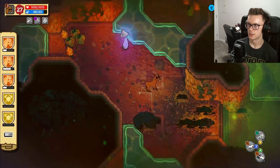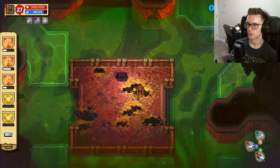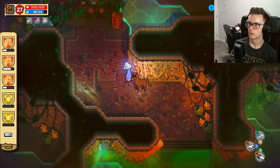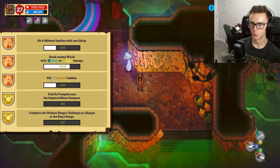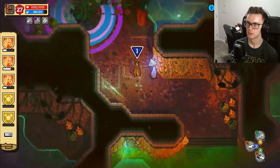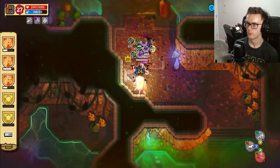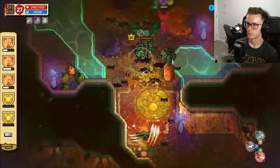Oh this is Deadhead. Which means what - we have to go up there? Okay, I can't quite tell. So we need sharp wards, eight baddies with one gallop, and stunned. Okay, well let's definitely do that.